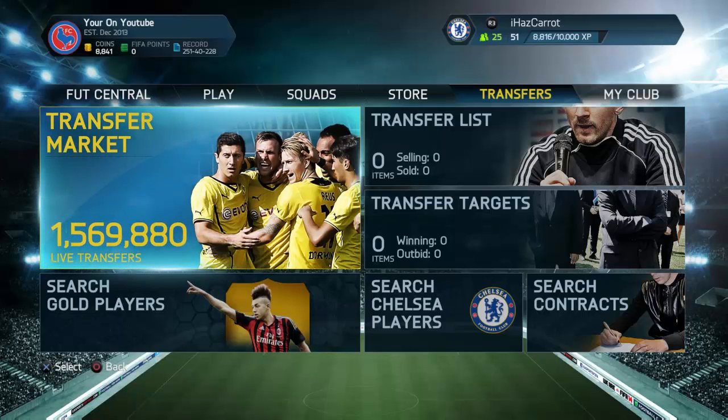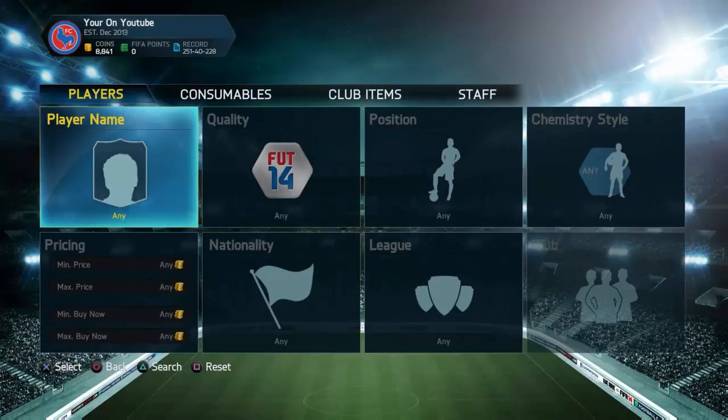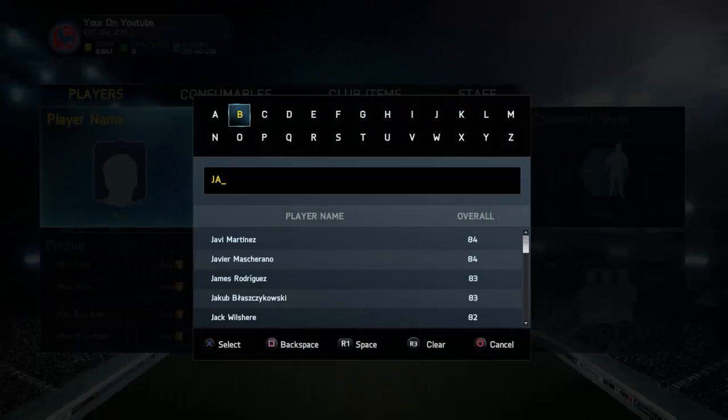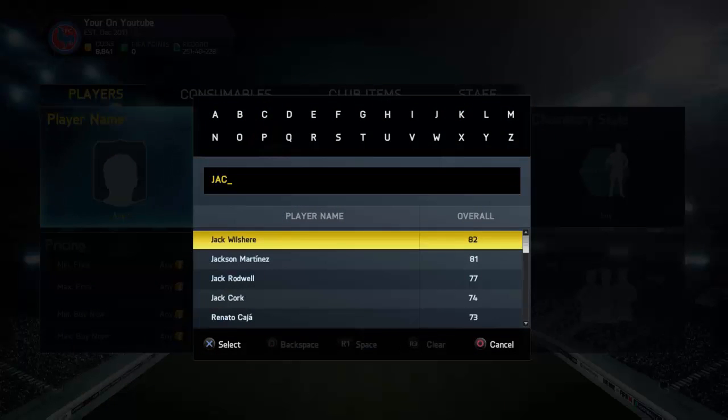Hey guys, it's Carrot here. Today I'm back with another best trading method during the World Cup. This is a really good method I came across during squad building — trading with Team of the Season cards, because there's a massive Man of the Match hype. When a player gets a Man of the Match card that is lower rated than their Team of the Season, it makes the Team of the Season price go up.